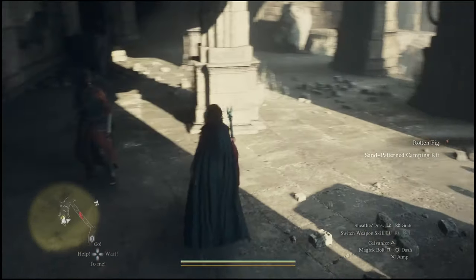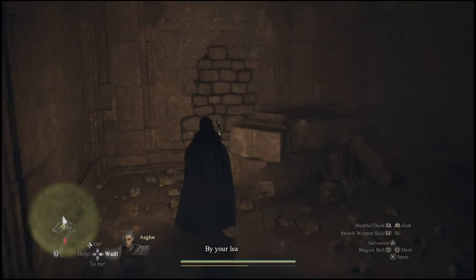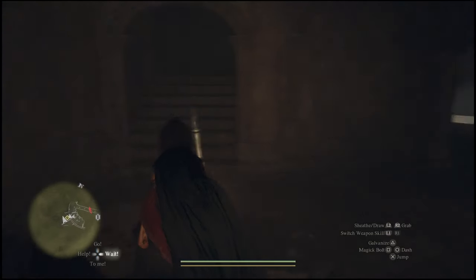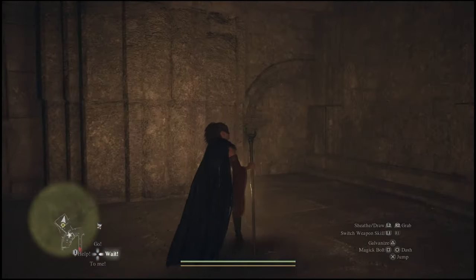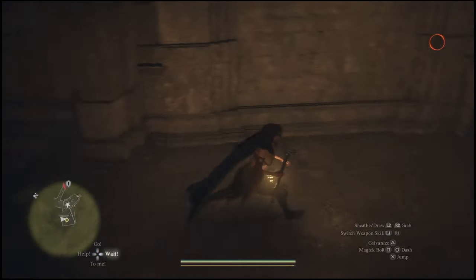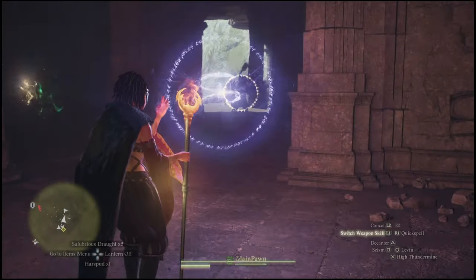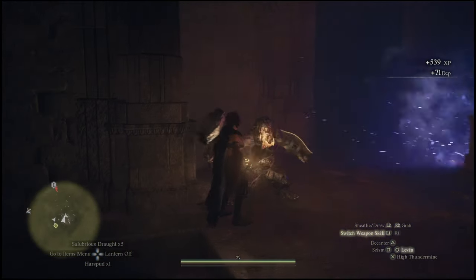Once you get up to the top of the tower, there are going to be a few secret walls you have to break through. If you're stuck and not sure where to go, I'll show you the exact route. Anytime you see a wall that looks like this - whether it's during this mission, in a dungeon, or anywhere in the game - you can use your spells to break through. This can help you access some secret areas. There are also a few false walls you can break through, and I'm going to quickly show you the location of three or four chests that you can open as well.